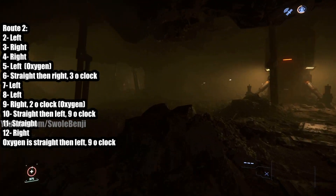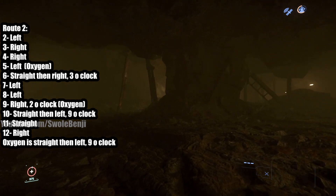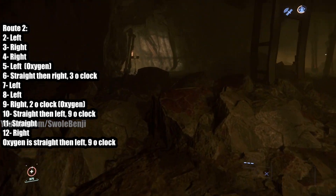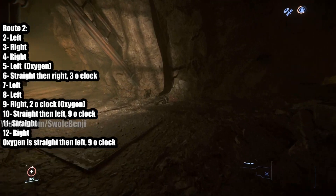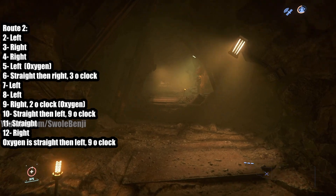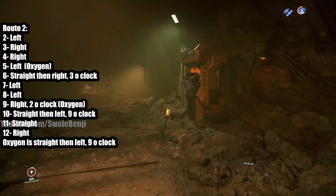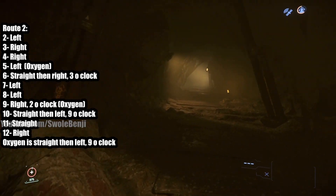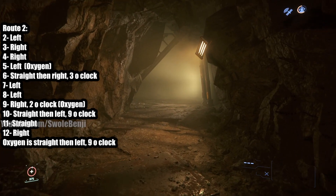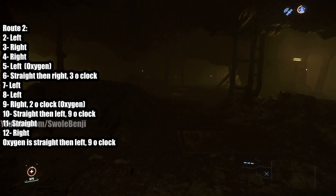Route 2 is complete. Once you reach floor 12, that's it — it does not go up to 15 like Route 1. The oxygen tank is reached by going straight and then left, which is 9 o'clock, and the oxygen tank is right there on the right side. Route 2 is faster than Route 1, though I'm not going to speedrun it here.